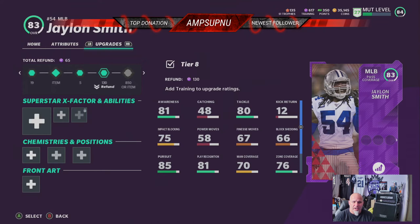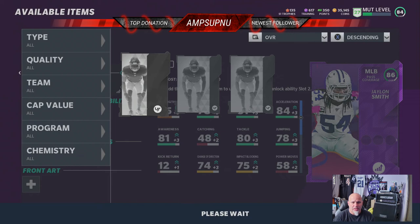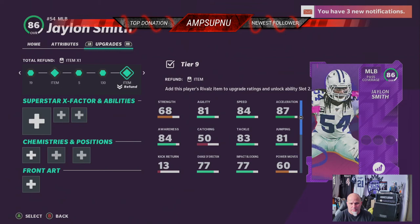Then you get over to here and you're like, okay, 535. And then at first we were like, wait — 850? That's expensive. No, we don't. We take our actual Rivals player, select him from our binder — he's in our lineup, so it's going to warn us that we're pulling him out. And here we go, adding him to the upgrade. Jalen Smith fully upgraded to his 86 overall.